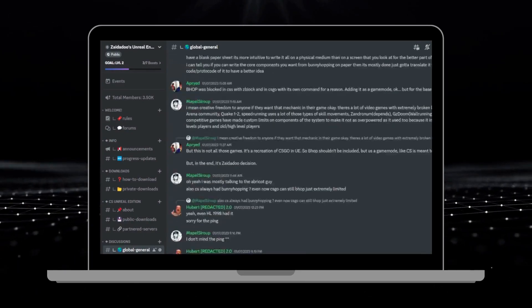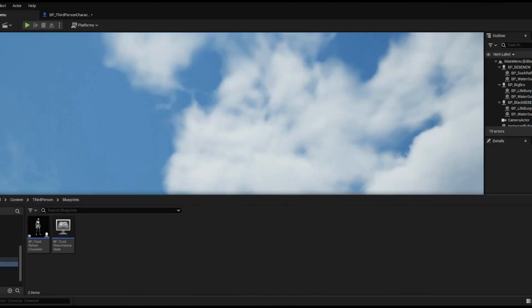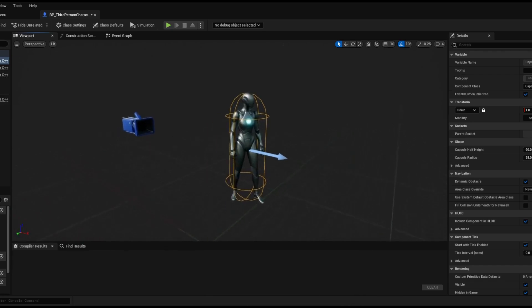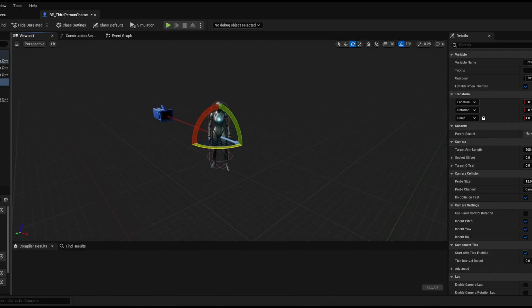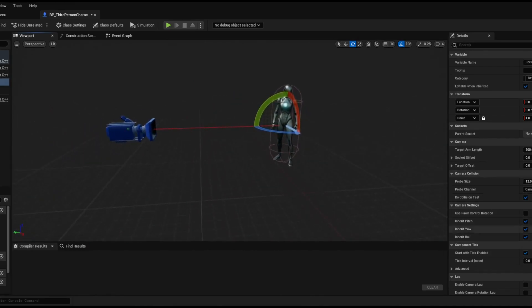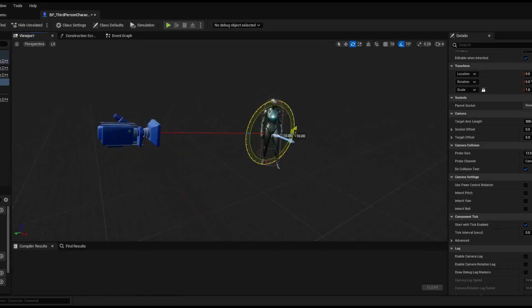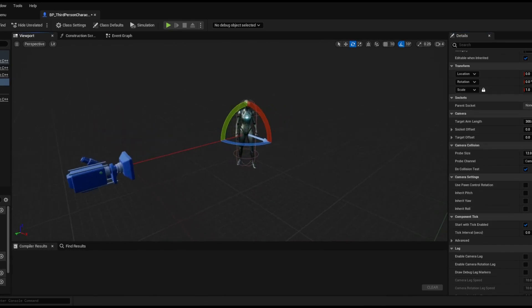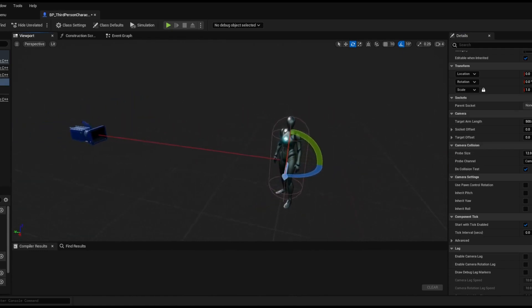Now let's dive into the process of remastering Raft Wars. To recreate the beloved game in Unreal Engine, I started by creating a new project with the third-person template. To achieve the 2D-style view present in the original game, I made adjustments to the third-person blueprint template's camera view, setting it to the side rather than allowing the user to move it around, which gave it a 2.5D look, adding depth to the world.